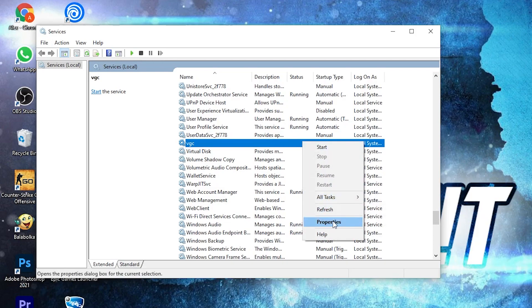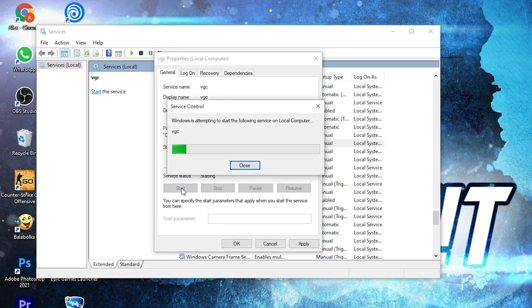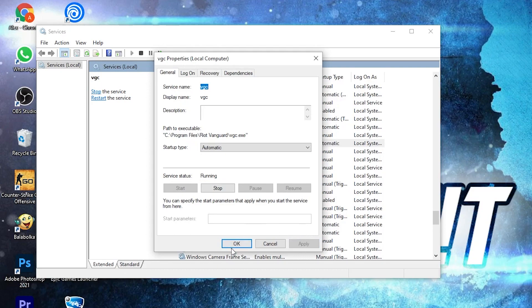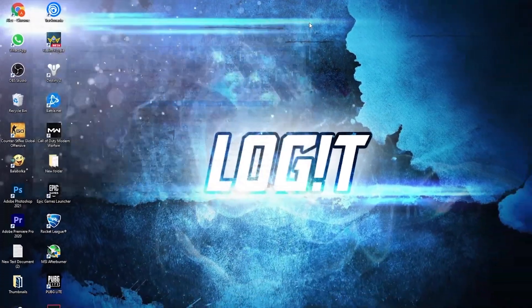Press on Properties. On the General tab, here on the Startup type, select Automatic. Then press here on Start, wait a few seconds, press Apply, then OK. When it is running and it's set to Automatic, you can close the page.